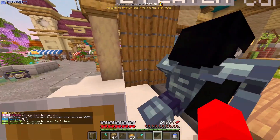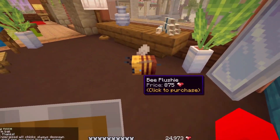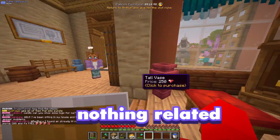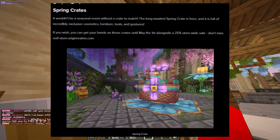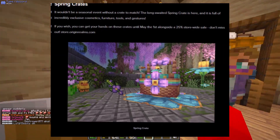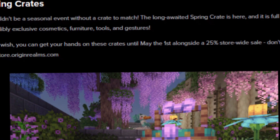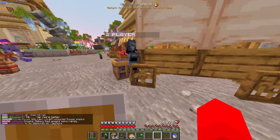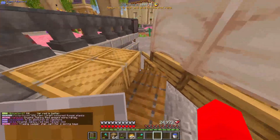Oh, is this a bee? It's a bee plushie. Oh, it doesn't actually have plushies — it's actually nothing related to Easter here. I think we actually have to find it — like, in the chests. The new deco is exclusive to the spring keys. Remember the cosmetic keys? I guess there's those for Easter.